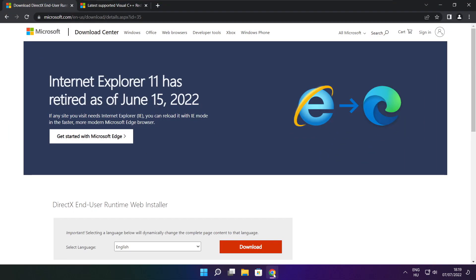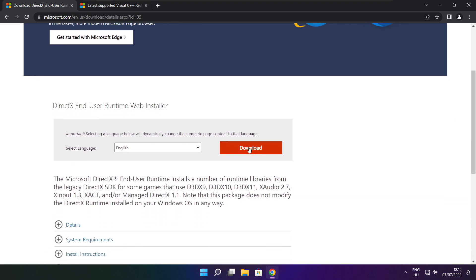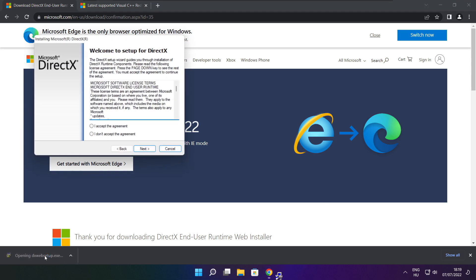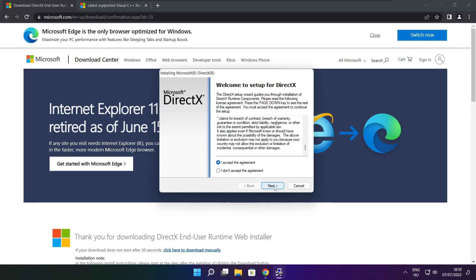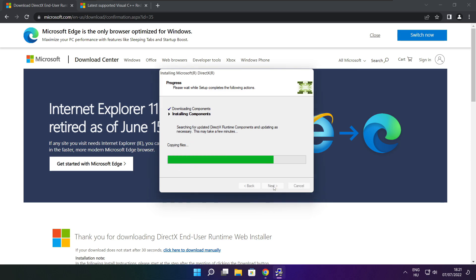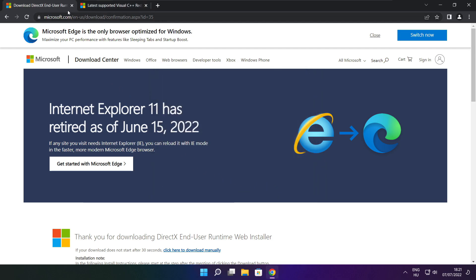Open an internet browser and go to the website — link in the description. Download and install the DirectX file. Click Install, accept the agreement, click Next, uncheck Install the Bing Bar, click Next, then click Next again. Wait for installation to complete and click Finish. Close the DirectX website.